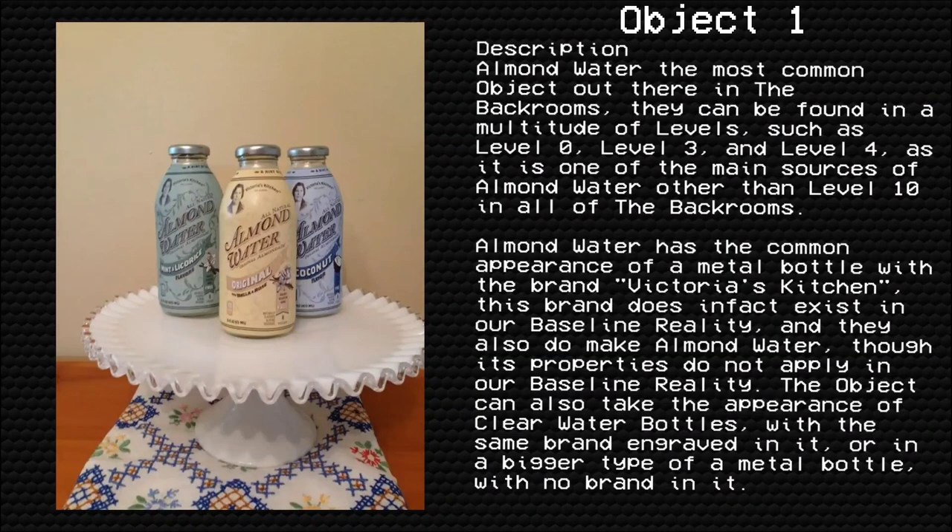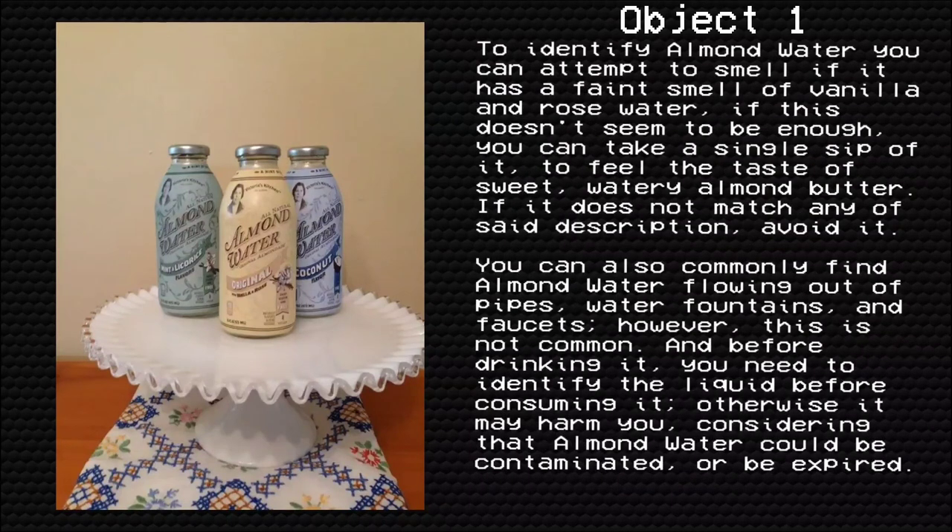The object can also take the appearance of clear water bottles with the same brand engraved on it, or in a larger type of metal bottle with no brand on it. To identify Almond Water, you can attempt to smell it — if it has a faint smell of vanilla and rose water. If this doesn't seem to be enough, you can also take a single sip of it to feel the taste of sweet, watery Almond Butter. If it does not match any of the said descriptions, avoid it.